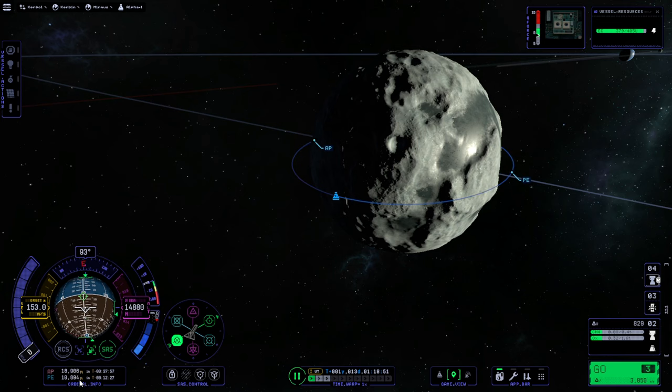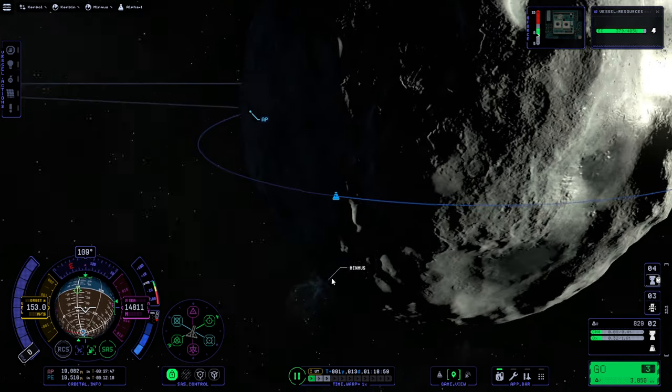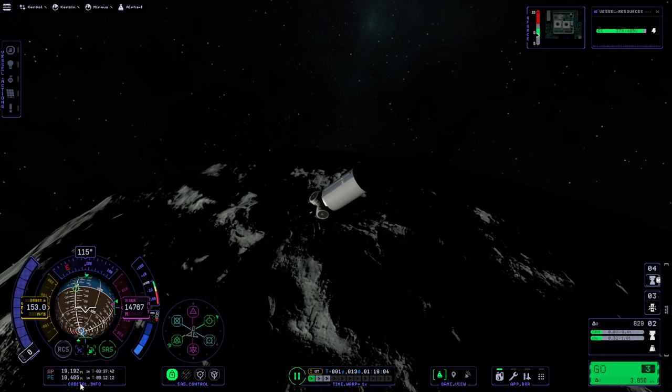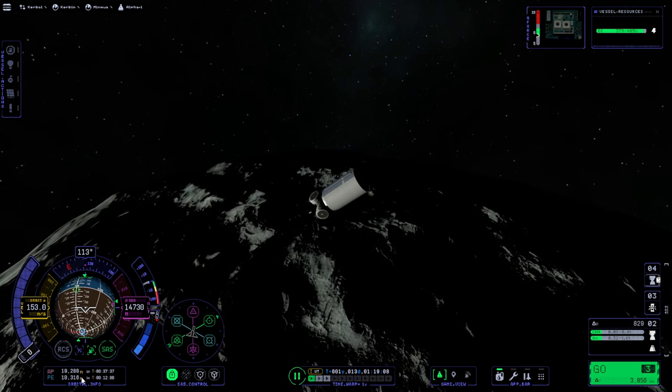And sure enough, even though there's no thrust, our apoapsis and periapsis are changing. I eventually turn off the SAS to make sure it's not turning us and changing the orbit somehow. Turning us should not change the orbit somehow, but yeah, that's still got that issue.